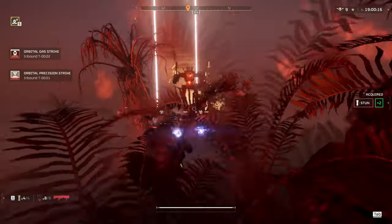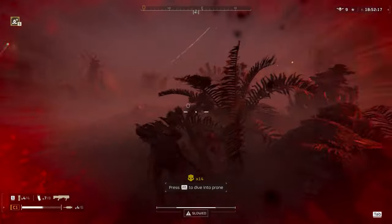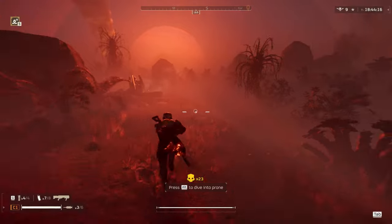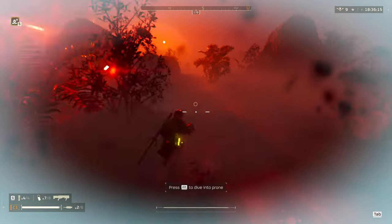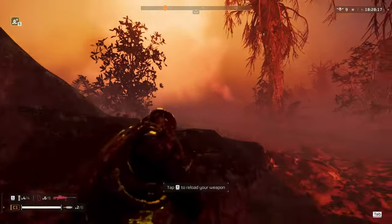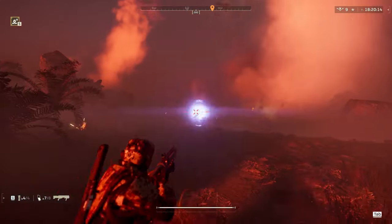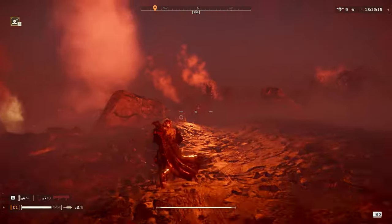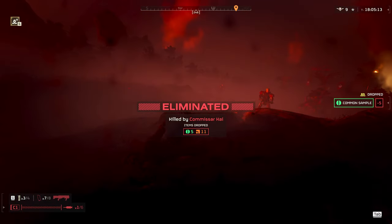I get a little overwhelmed and low on stims, so I go back to grab my resupply and start chunking stratagems. I throw a precision strike to hopefully take out the tower, and throw a gas strike into that canyon with a ton of little bots and a big bot drop — the kill counter goes pretty nuts from that one gas strike. But I get stuck on a bush and start getting chopped to pieces. Thankfully the Bonesnapper armor's long stim duration lets me somehow survive.